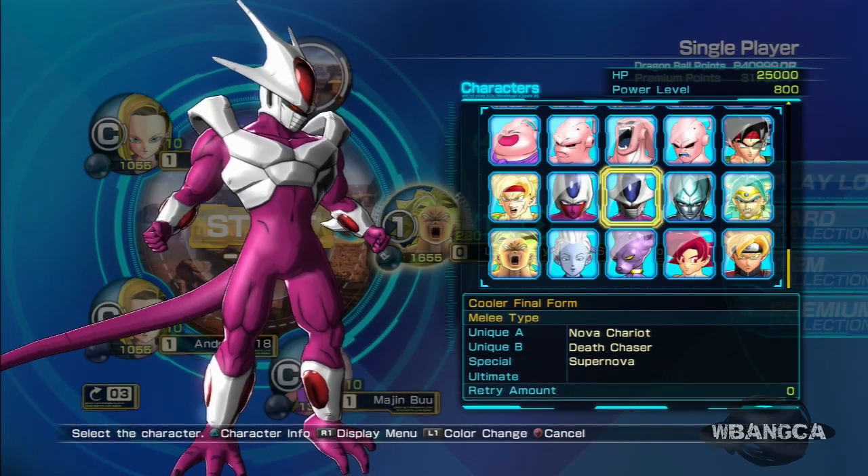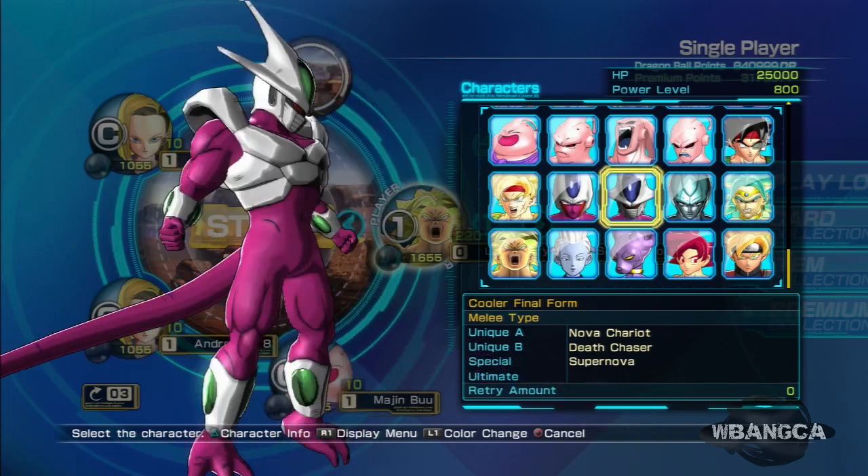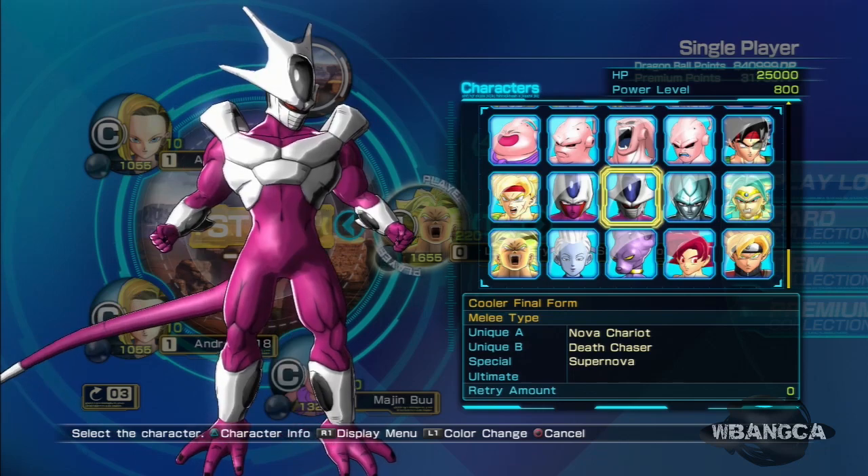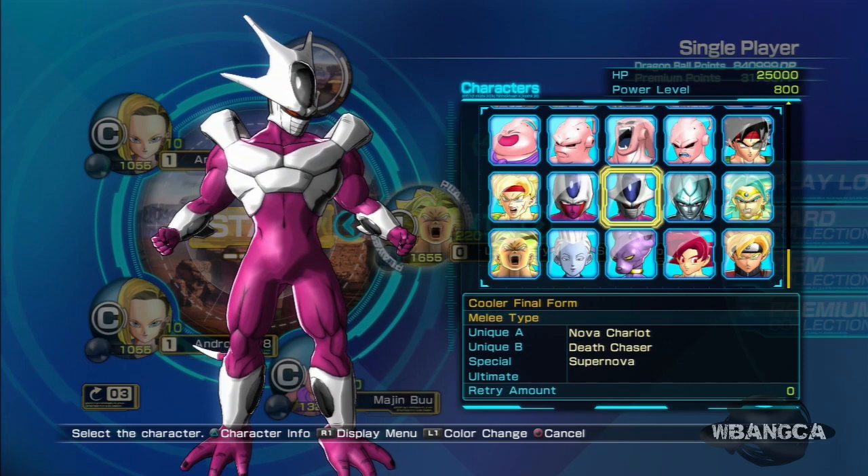Blue, red — red is okay. Green — he's kind of like an alien. So all the colors really look pretty much the same. That is about it — that is how you get this character for your game.